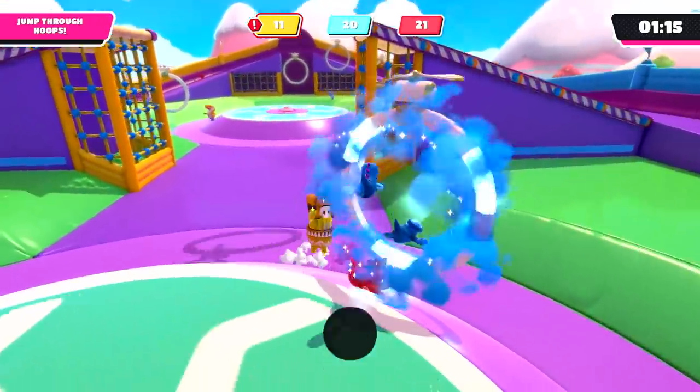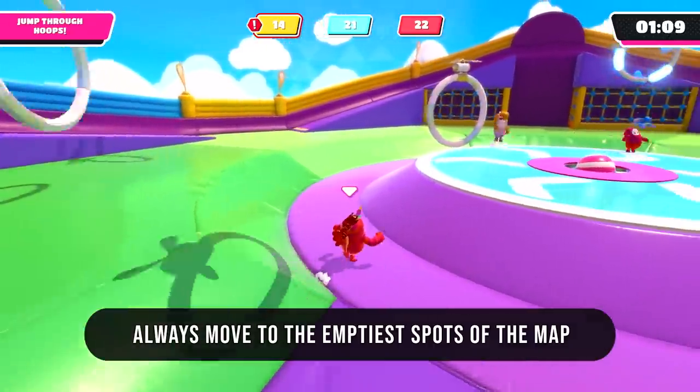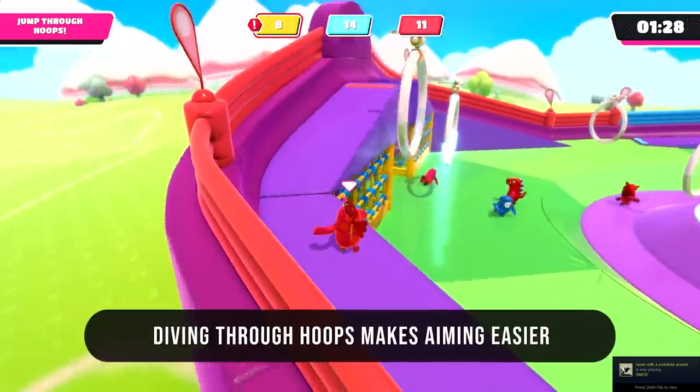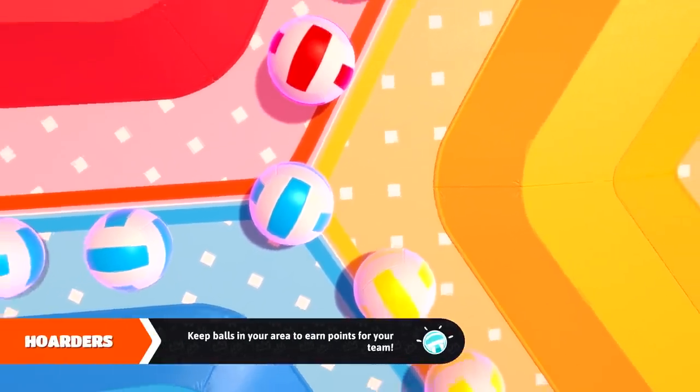Up next it's Hoopsie Daisy — really fun. The main strategy here is if one side of the map is much more crowded, just beeline to the other side for a much greater chance of getting hoops for yourself. I've also found that it's easiest to get through most hoops by diving rather than just jumping through them.